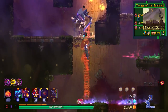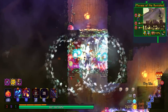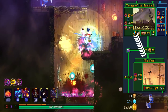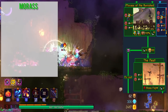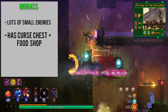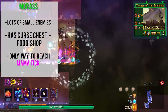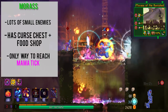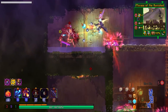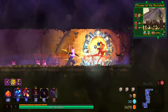Next up is Morass of the Banished. There are a lot of small, squishy enemies here and this is the only way to reach Mama Tick. Keep in mind that you have to fight two giant tick monsters in this biome — one from the beginning and one in the middle. There is a guaranteed curse chest and a food shop, but you should come here if your intention is to fight Mama Tick. In terms of rewards, Morass of the Banished is okay. The curse here is pretty easy to lift because there are a lot of small enemies.